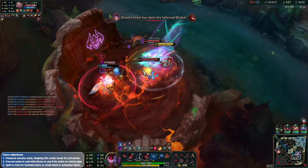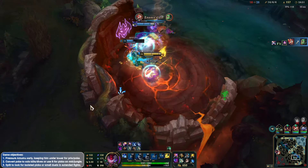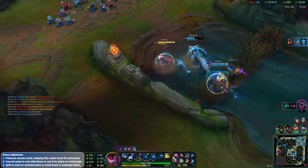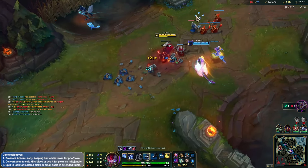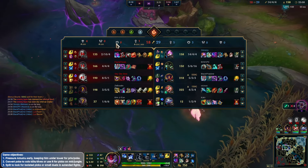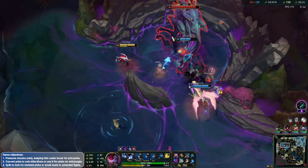We're going to keep auto attacking here, doing a lot of damage with the Riftmaker and stuff. Yeah, a little bit of macro error there — our bot lane was top lane for way too long, and it means they can get a lot of priority on the Drake. It ended up only being me and the Warwick. Good job using TP to help him out, but unfortunately it doesn't really work out and they do get the Infernal Soul. Hopefully we can trade back the Baron though.